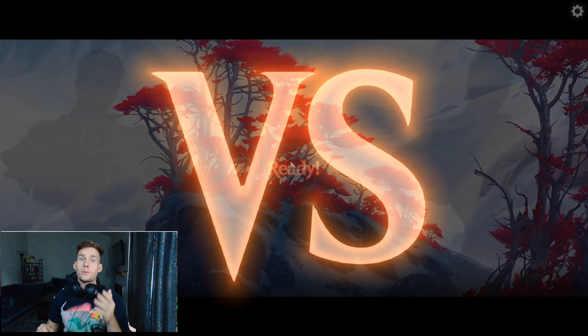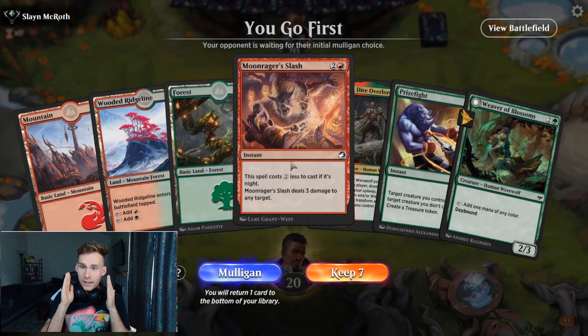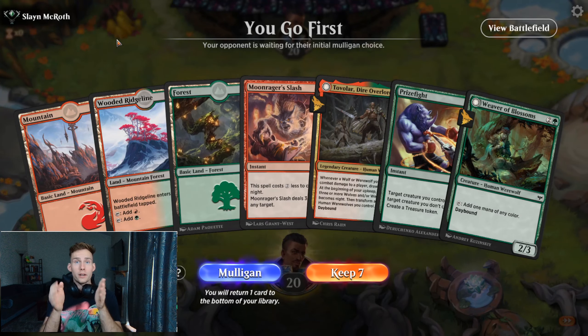First things first, we need to talk mulligans. Luckily for us, this deck only requires two brain cells. The first brain cell is thinking about whether you can play everything in this hand, and the second brain cell is thinking about how quickly you can play it.